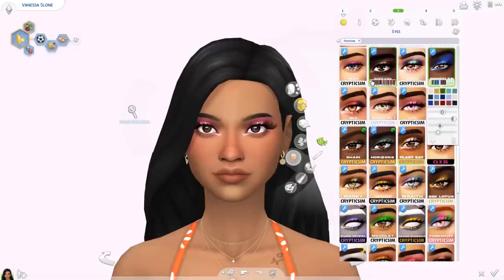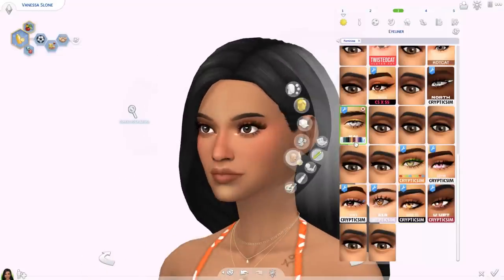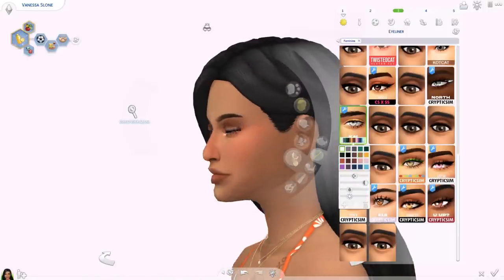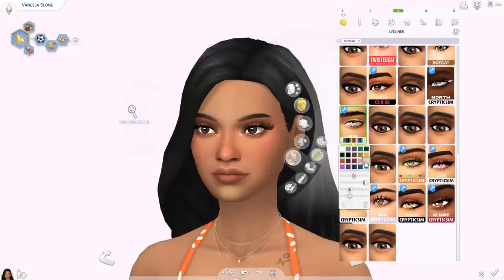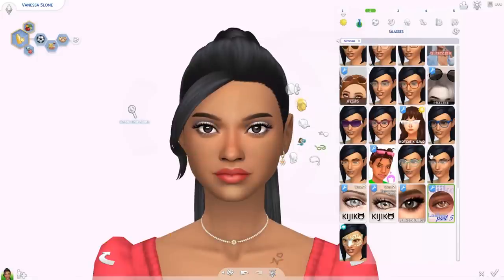We also have the Kai eyeliner. I'm using a brown color — it's quite subtle but you can see it, and there are a lot of colors to play with. Then moving on to accessories, first I want to show these 3D lashes from Miko. I have a lot of CC from Miko but I've never downloaded lashes from them before — these look really nice. I downloaded the version in the glasses category. They come in a bunch of different colors and I thought these were really nice.